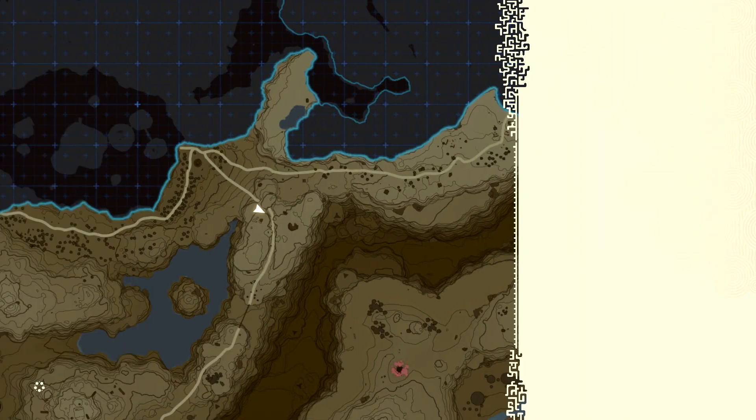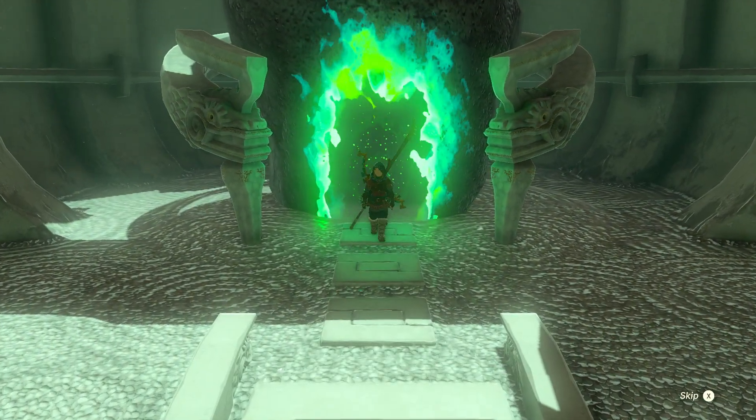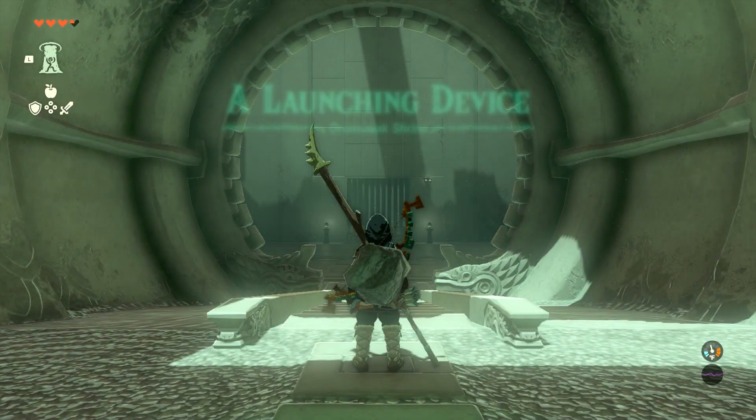Let's go grab this light. I still haven't spent any of my lights that I've gotten because there's going to be a goddess statue in Rito Village, and I'll go get my light there. Anyway, I'll have six lights after this.